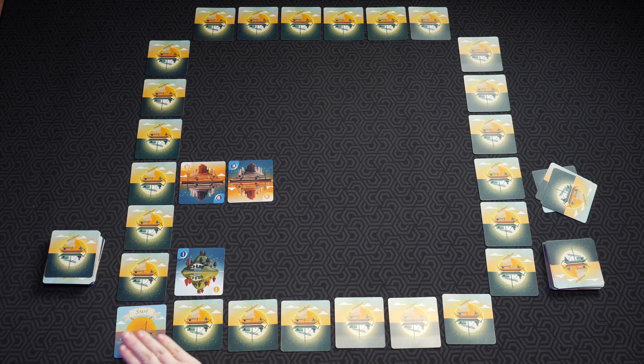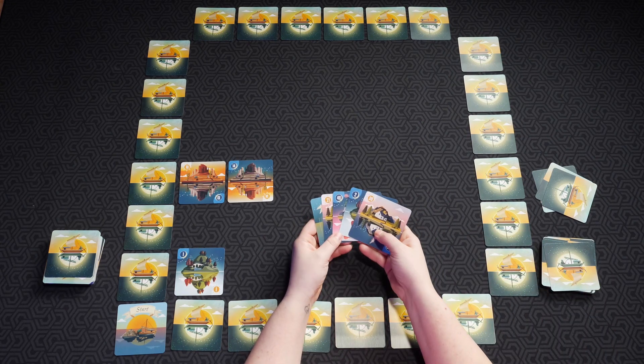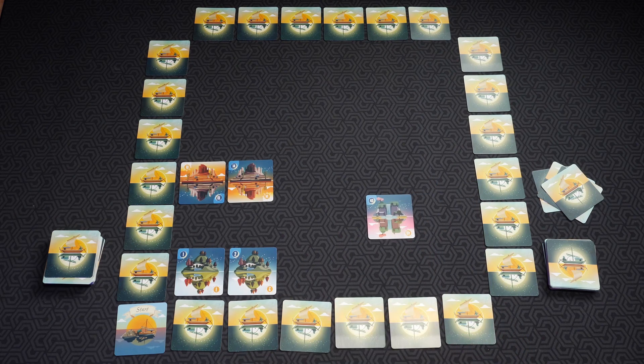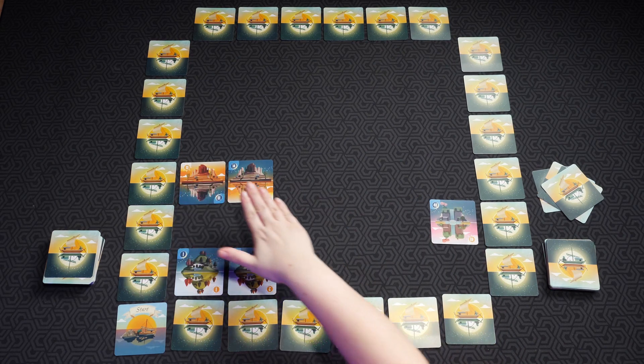When placing a card next to another card in ascending order, you must discard a number of cards equal to the difference between those two cards. For example, the difference between thirteen and fourteen is only one, so you'd only discard one card. If you have a start card in your hand, it must be placed, and when you do, all players must discard a total of eight cards altogether — this is the only time players can communicate.